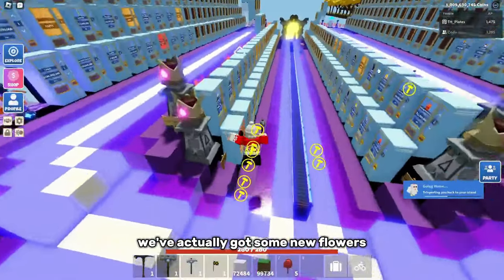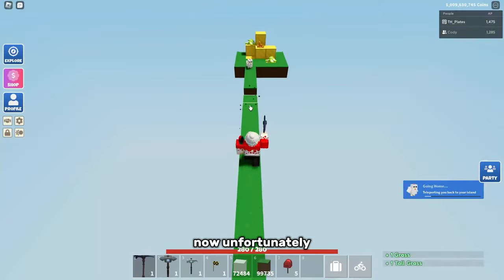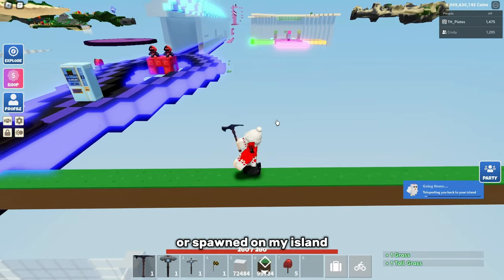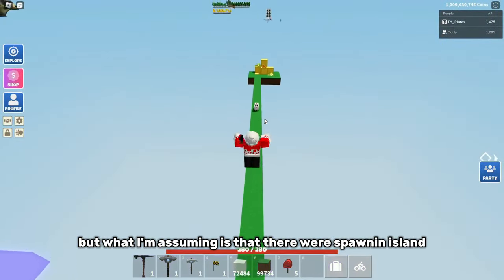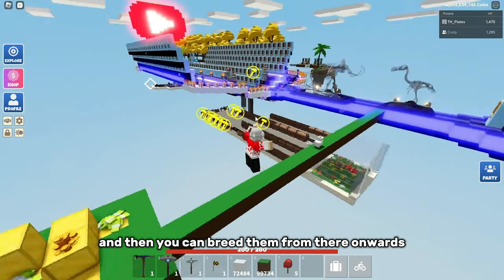Along with this update, we've actually got some new flowers — these flowers are the lavender flowers. Unfortunately, I don't actually have any of these flowers placed on my island or spawned on my island. All I know is that Fluco is not actually selling them at the hub, but I'm assuming they were spawned on your island and then you can breed them from there onwards.